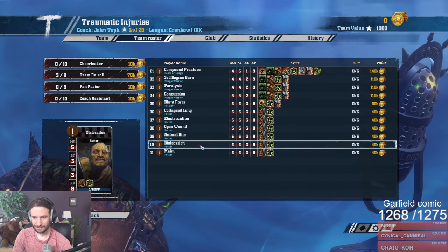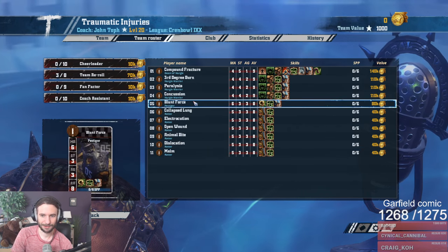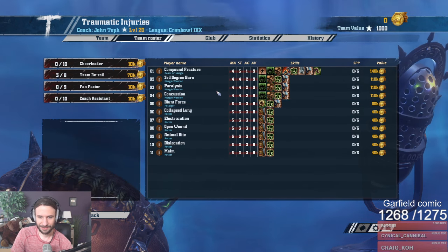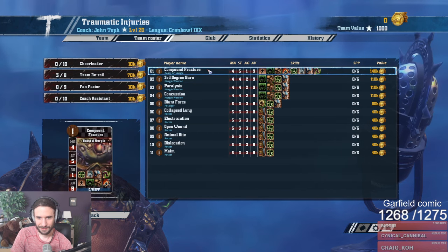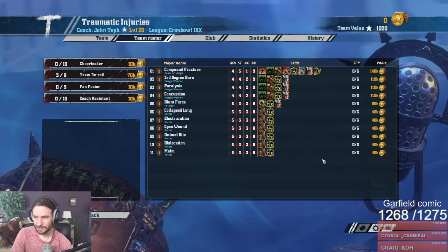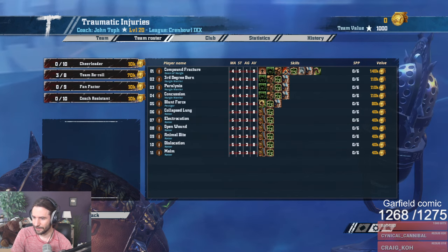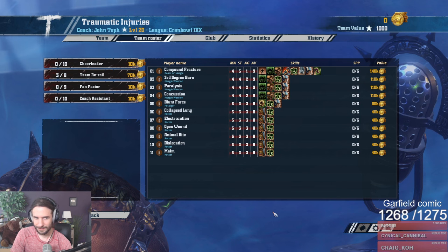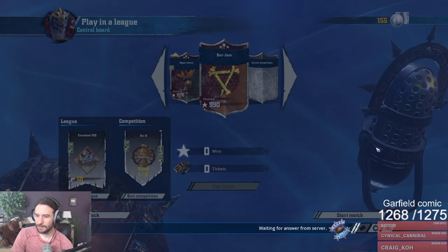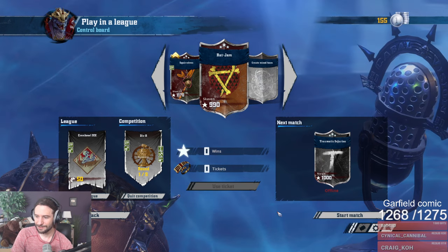At least they don't have skills yet, so it's probably better to play them now than later. Plus, the Pestigor can't pick up the ball easily — well, he'll probably pick it up anyway. Only 11 players so no backups. Alright, we're up week one. When would you like to play? I could maybe play tonight — I'll let you know on Discord. That's gonna be our Blood Bowl team for the next couple of months.